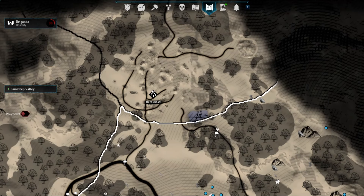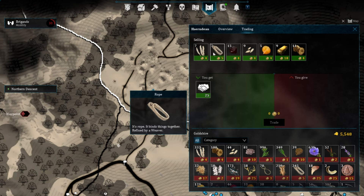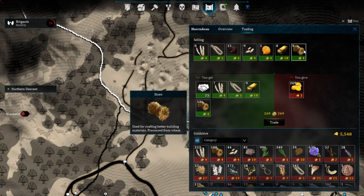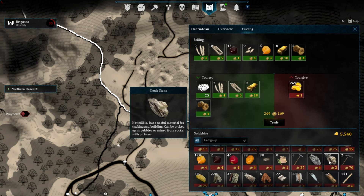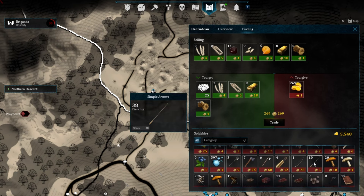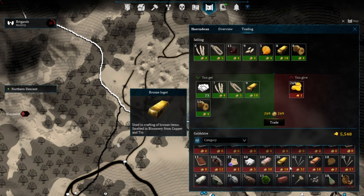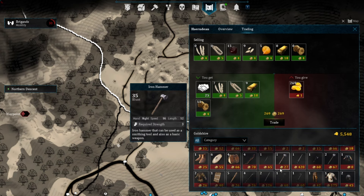Once you liberate a settlement, you can actually trade with them by clicking on the settlement icon and then clicking the trade button. You can use the shift and alt keys to vary how much resource you're trying to trade for. Each item has individual worths, and some items are ridiculously effective for trading, like typically crafted armor and equipment.